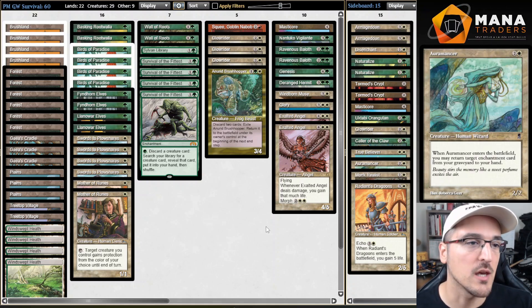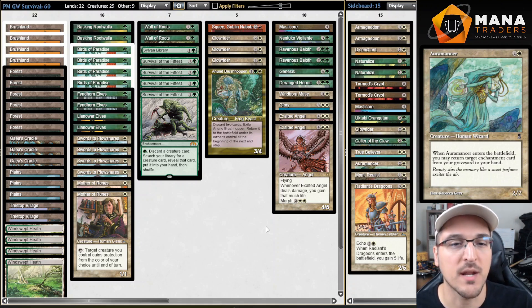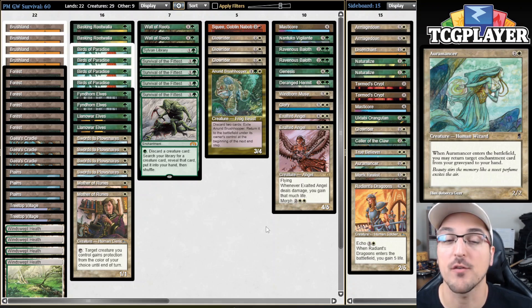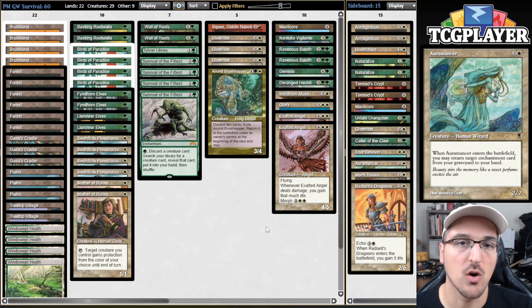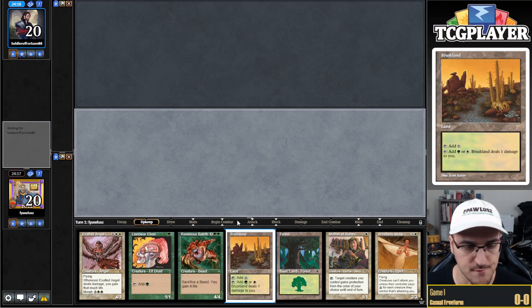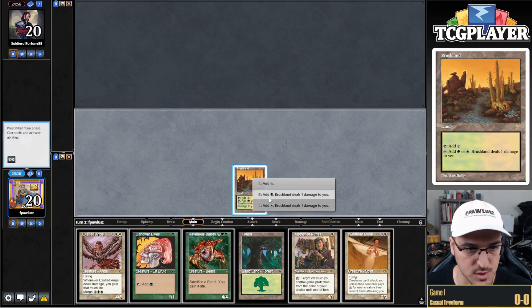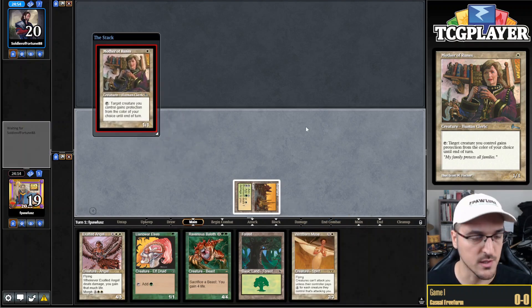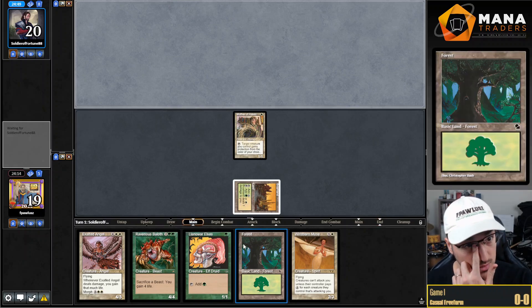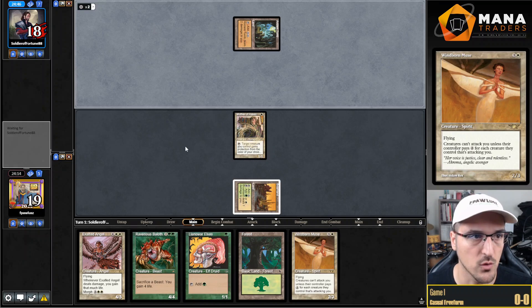We're going to be playing this through the league. Very excited to try this one out - this has been sitting in my app for a very long time and I'm very excited to finally unveil it. So let's play round number one. This hand looks good. I think I want to turn one Mom instead of turn one Llanowar, because this maximizes the chances that I untap with Mom - and untapping with Mom is probably very good for me.